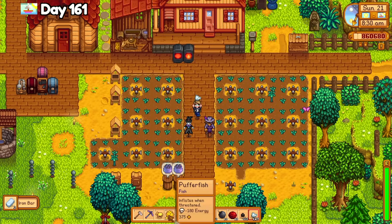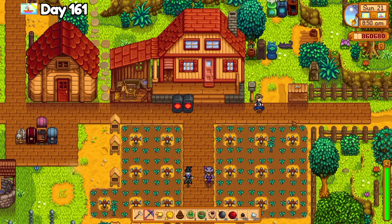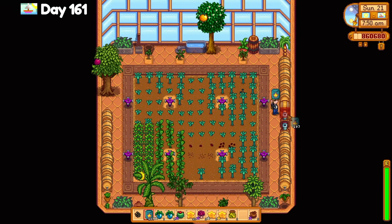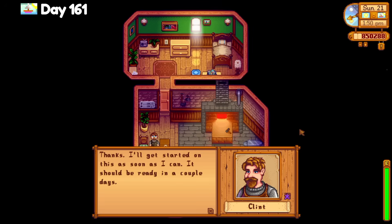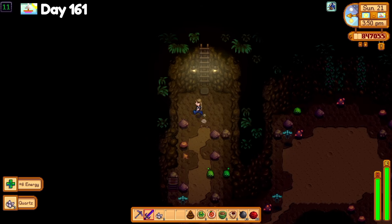In the greenhouse I planted kale, rhubarb, and beet for the shipping list completion, but I still need artichoke seeds. I nearly purchased the Joja catalog at the traveling merchant's booth but decided not to, and finally got around to dropping off the silver hoe at Clint's for the gold upgrade. Then I went to the mines to work on the monster slayer goals again. It was too late in the day to use monster musk, so I just visited the mines instead of the Skull Caverns, and I found 3 earth crystals for an obelisk — I need 2 more.